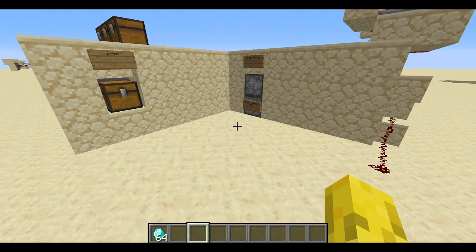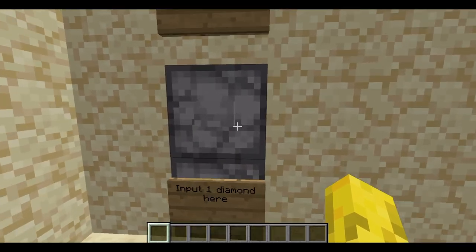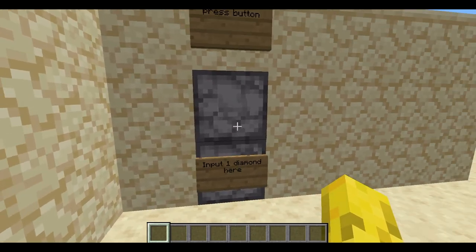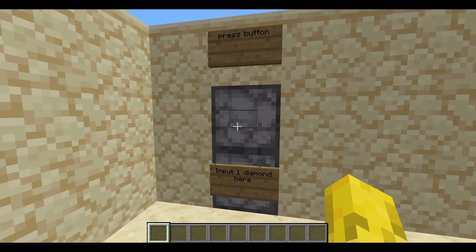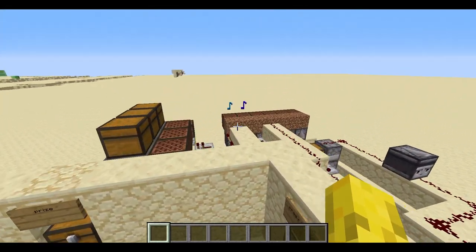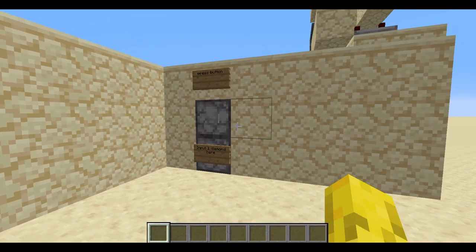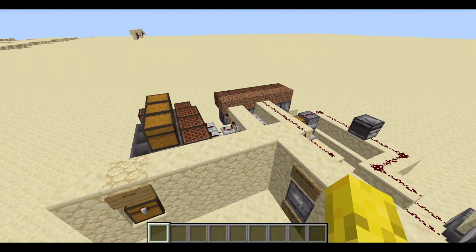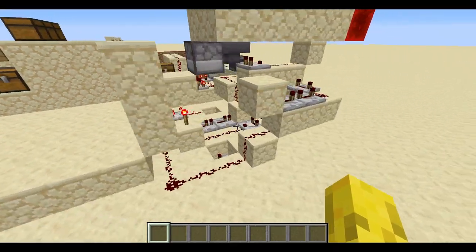If I get a diamond right now and place it here, you can just put all of them in. Now if I press the button — it's a press button and you have to input one diamond. If you input anything else it won't work, it will just stay in the hopper dropper. So if I input one diamond, there's a low chance you will win. As you can see the music starts to play — I didn't win anything. There is kind of a low chance you'll win, but the music will play. I thought the music was a cool little element to add a bit of character to this machine.